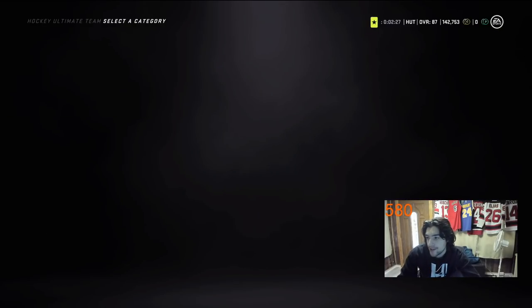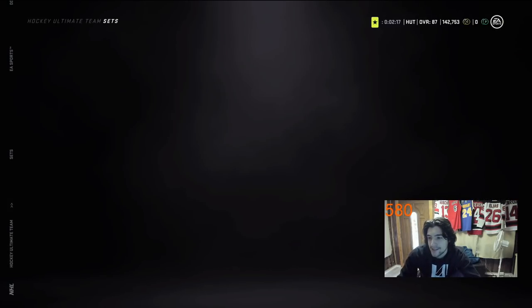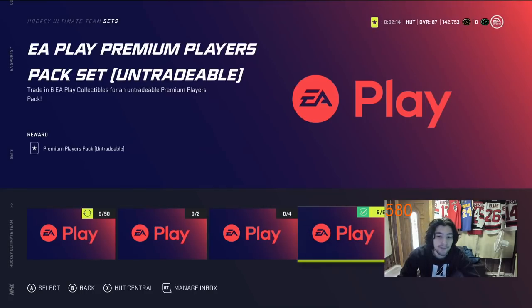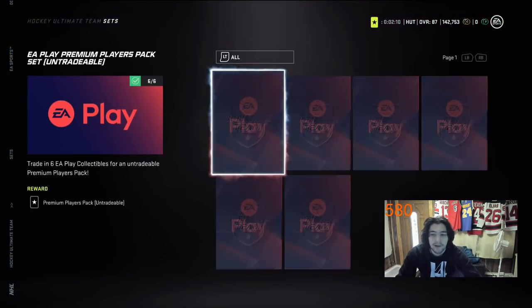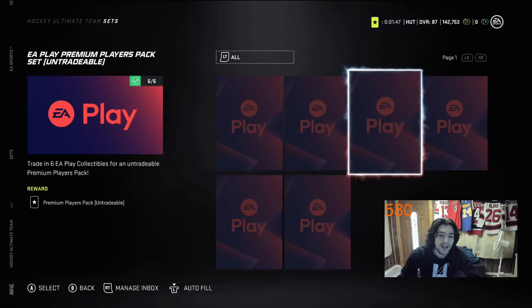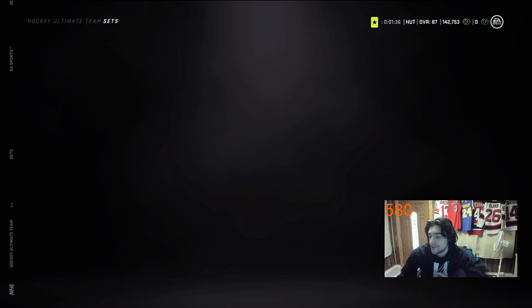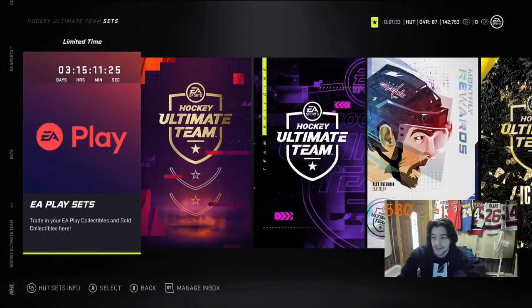After you go through all those challenges and get those six collectibles, go to your Sets section, then to the EA Play sets, and trade in your six collectibles for a Premium Players Pack. You'll get some solid gold players — premium packs guarantee 280-plus overall, all gold. It's a good pack and you'll get solid players to help out your team early on. You don't need a crazy team at the start, so just take advantage of what they give you.